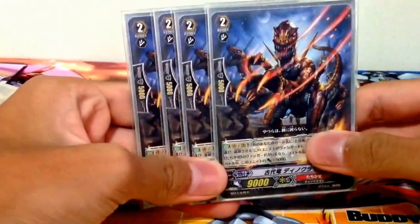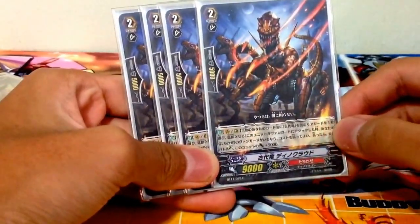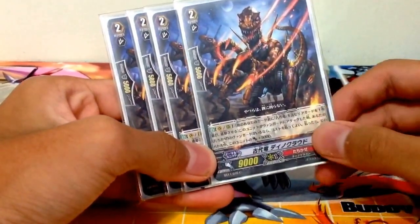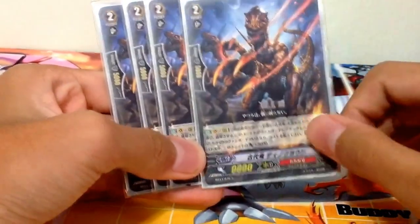We also play the early version of that card from BT11, where your Vanguard doesn't have to be in Legion. When this unit attacks, retire one Ancient Dragon for plus 5k power. Not too bad.